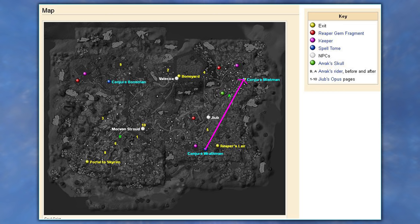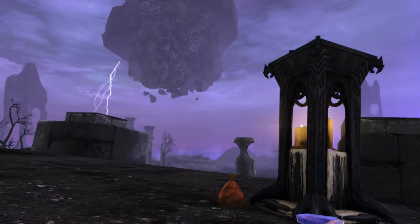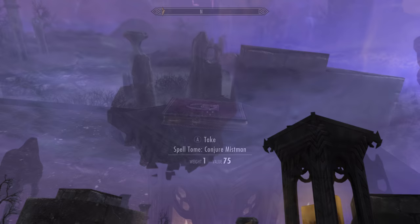From here, we want to head northeast. On the map, we want to head from Conjure Wrath Man to Conjure Mist Man — it's right next to the reaper tower and easy to find on this raised platform, again atop a small candle-lit shrine. Grab that unique Conjure Mist Man spell tome.